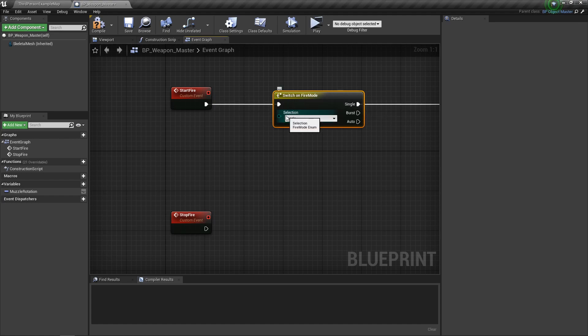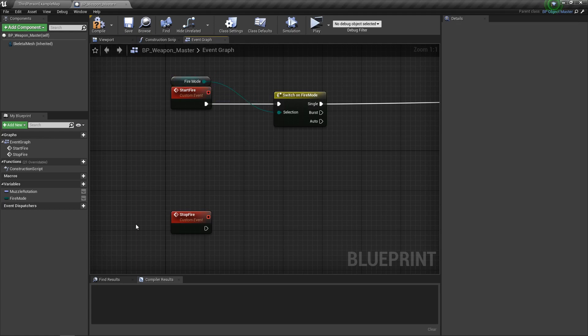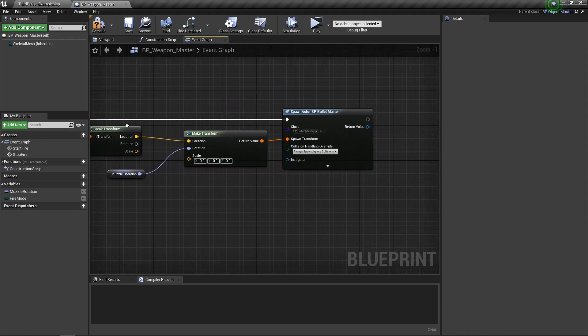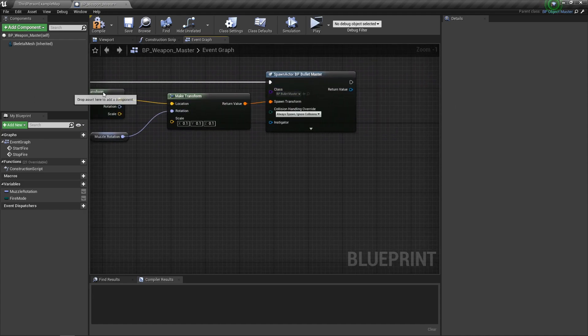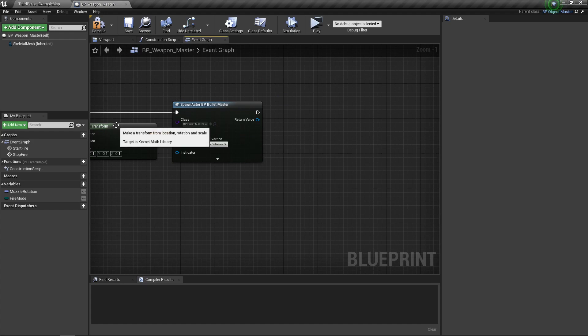The selection for the switch is going to be based off a new variable — we're going to promote here and call that fire mode. We'll be setting that however we need to. Single can still go straight to the spawn code because one execution line is still just a single shot.